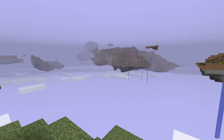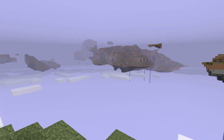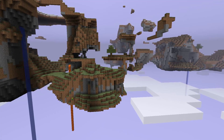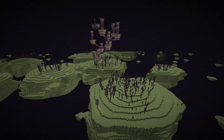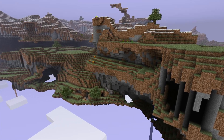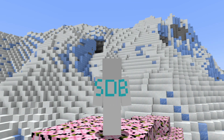During May of 2011, Notch announced that he would be making a sky dimension and posted a couple pictures of it. However, this idea was later scrapped and was replaced with the end dimension. However, hidden in the code of Minecraft Beta 1.6 is the sky dimension, and people managed to find a way to get to it. And today, I'll be exploring it.